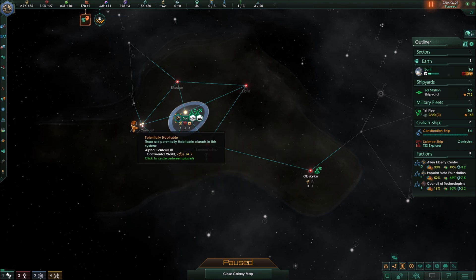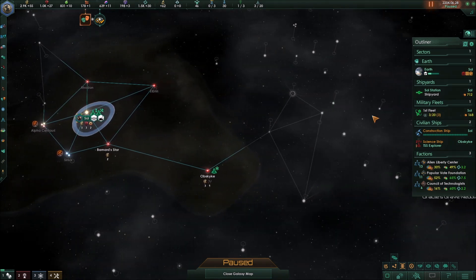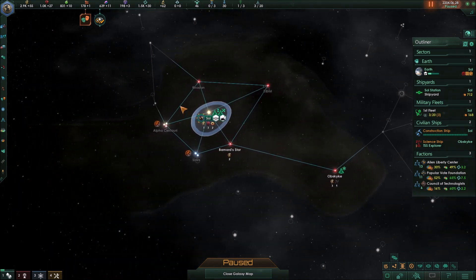Early in the game, you really want to think about where you build and limit construction to areas you need. Systems with planets are good to pick up — for instance, continental worlds you can settle on as humans. You might also expand outward to cut off territory and claim a useful pocket of space you haven't fully explored yet.